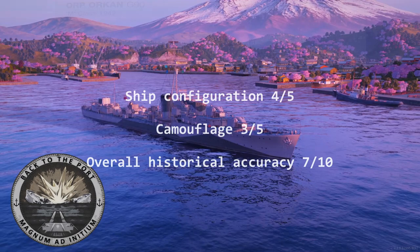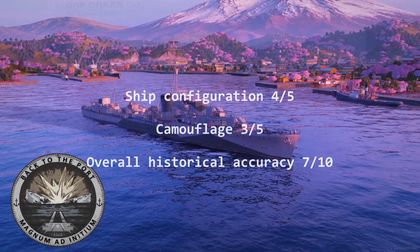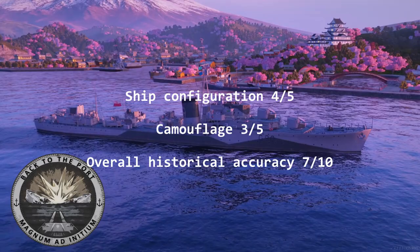For the ship model I give this 4 out of 5, as it is a close match with a minor discrepancy. For the permanent camouflage I would give this 3 out of 5, as the pattern is a very good match but the colours are obviously well off, giving the Orkyn an overall score of 7 out of 10.